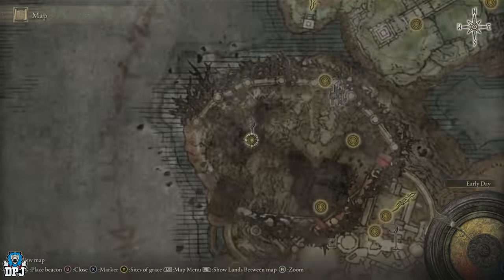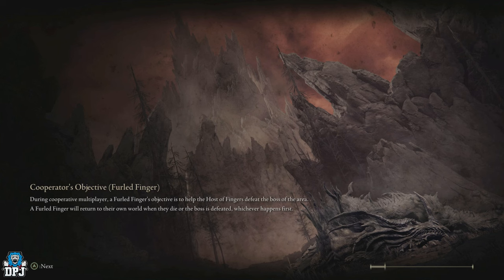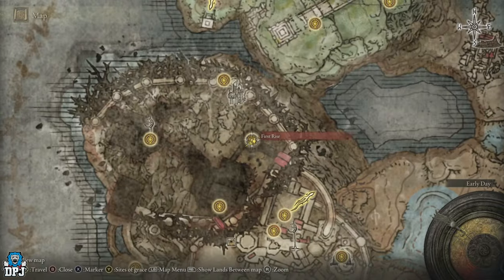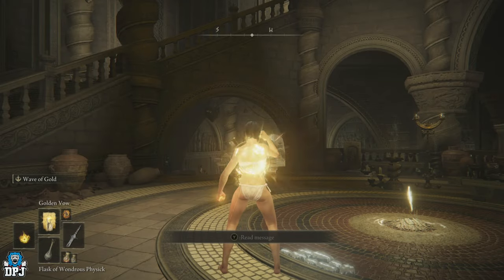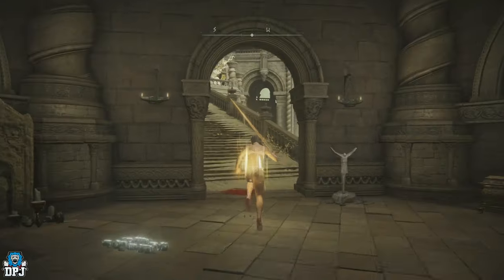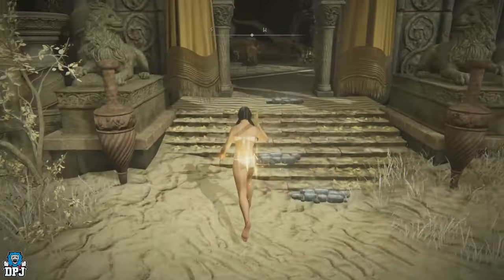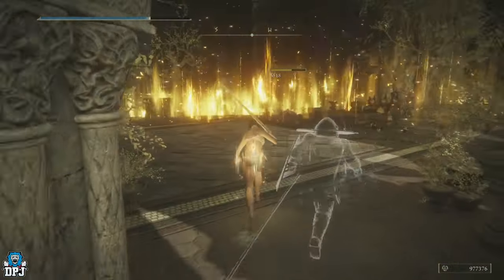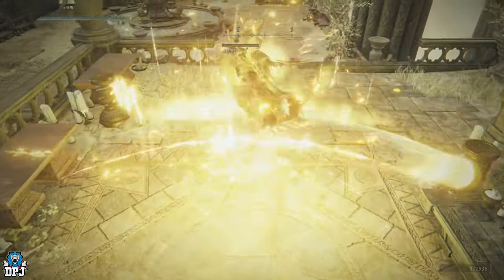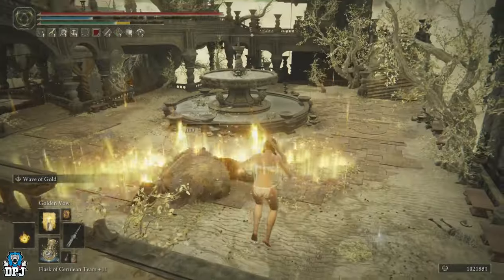Instead of repeating the farm I just did, I'll show you the alternative route in case you missed my last video. I'll fast forward back to the First Rise grace. This isn't quicker and you won't earn as many runes, but it eliminates a couple of the harder hitting enemies. Pop your physic and Golden Vow. Run forward, come up these steps, and on your right hand side stand here and spam out the Ash of War - simple as that. Jump over, come up here, spam it out again.